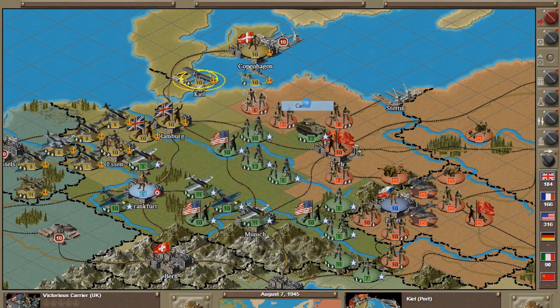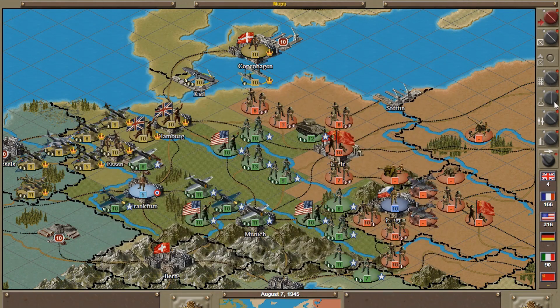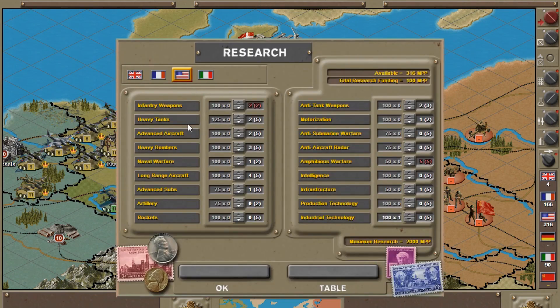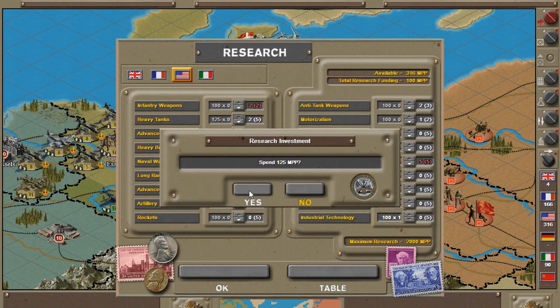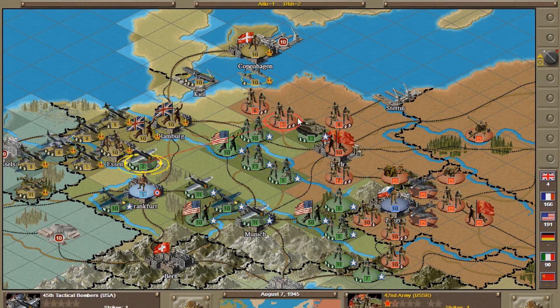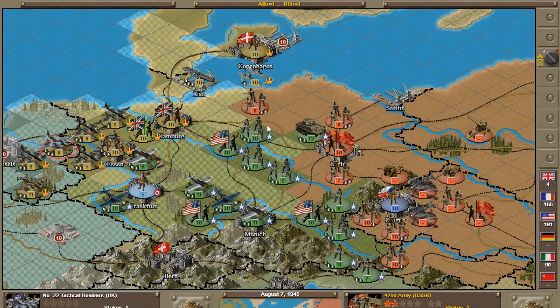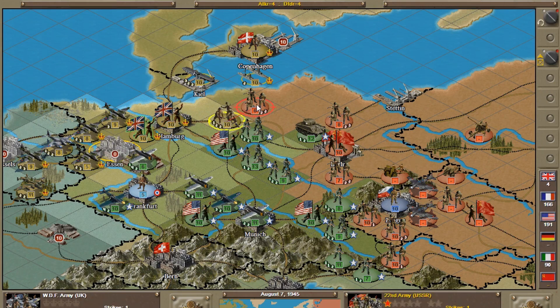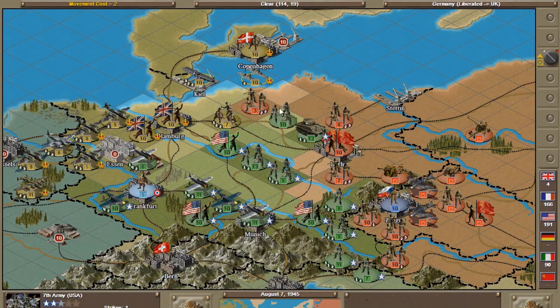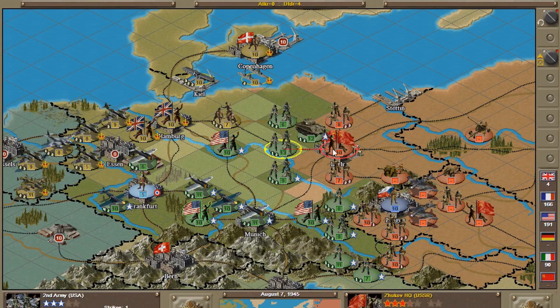Turn 3: an upgrade opportunity I knew was there — good, we can do it. Before I get lost, let's research. Americans are good on infantry but lots of other things need help, so we're going to invest in heavy tanks and take a big chunk. Killing off another Soviet unit with a tactical bomber — beautiful. Assaulting this next position — he's gone. Now it's time to assault Berlin.